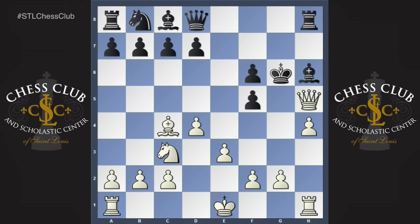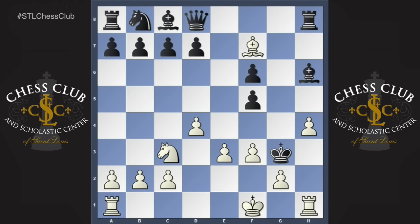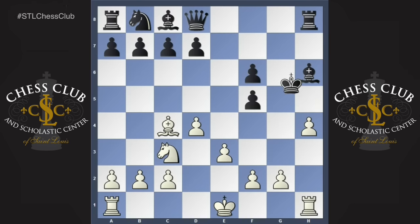For example, if you take the queen, white has bishop f7 check, and after king g4, there are several ways to mate. Let's just look at one: after f3, king g3, king f1 — you're hopeless. Any move you play, rook h3 is checkmate. So you can't take the queen.